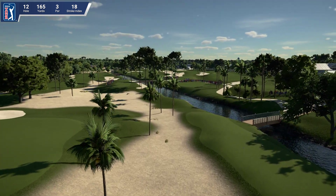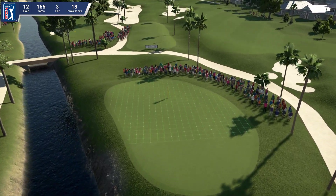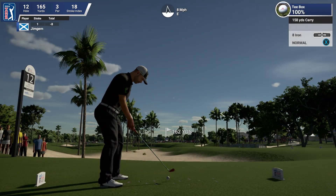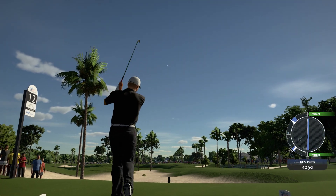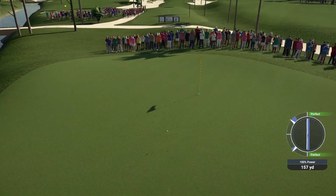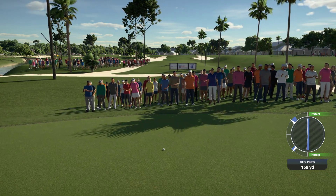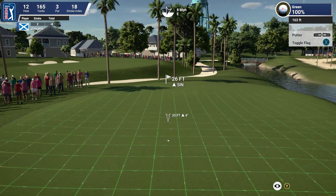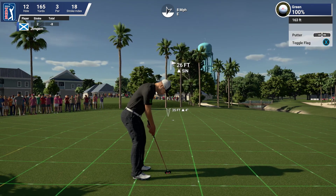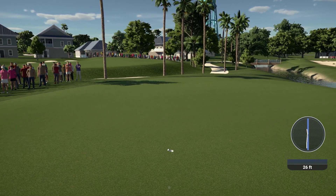Hole 12, 165 yards, par three, stroke index 18 — a lovely little par three on a beautiful looking course. The cart path goes all the way around with a little bridge either side of the holes. 162 yards — let's put a little bit of loft on that. Could have put more loft on it — looks like there's a slope that might run off. The wheels are starting to come off — stop ball! Just got away with that. 26 feet, five inches up — should not turn much. Oh come on — no way, look at that, just blew it in. A tiny touch more and I think I would have had that.